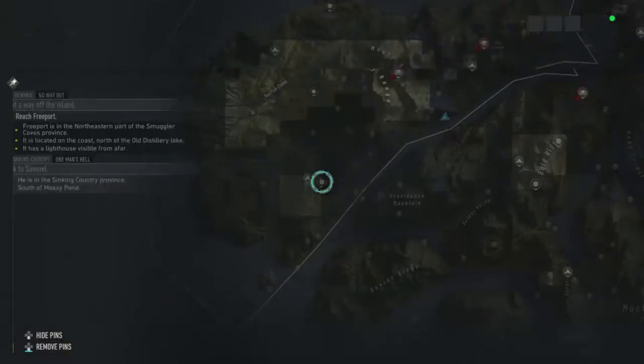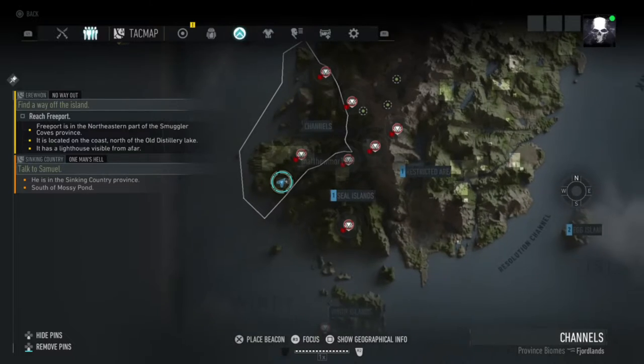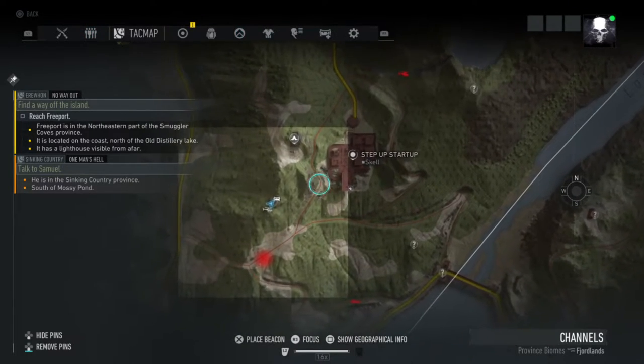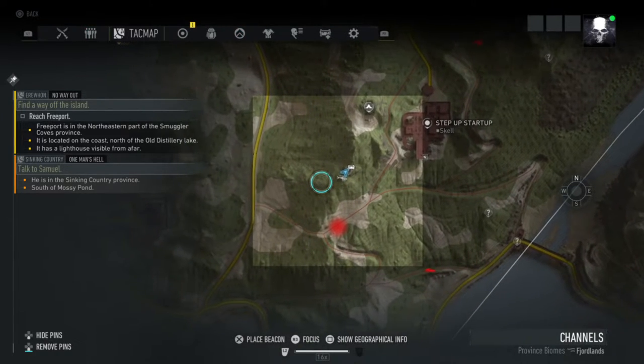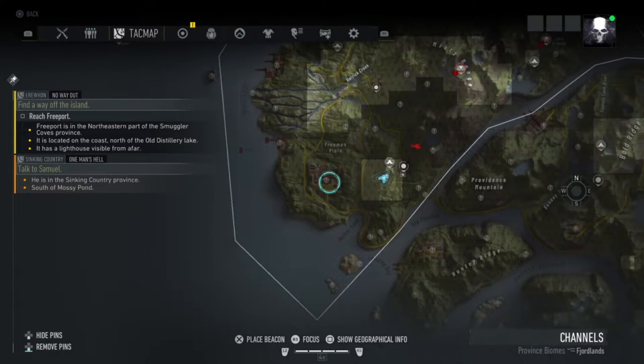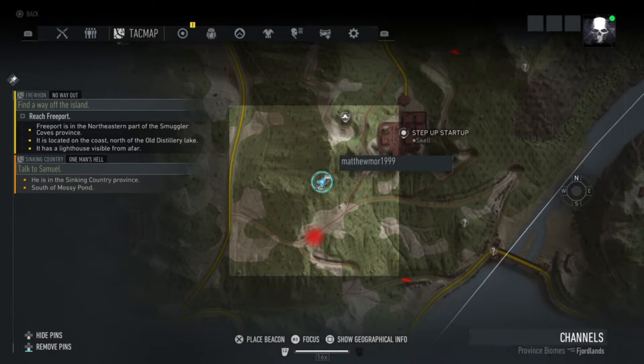This is number six of the mysterious carillons. This is in the Channels district, right here outside the scale — or start-up base — near the other one. There is a question mark in this area, as you can see, so make sure you go to that area. This is number six.